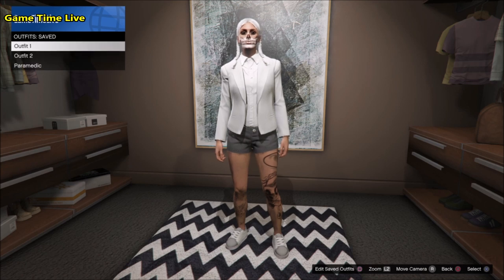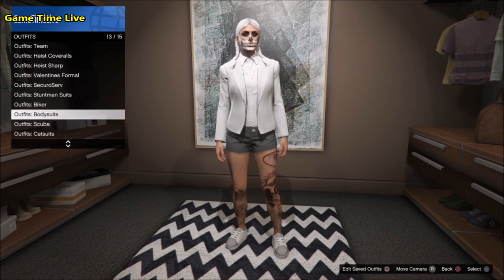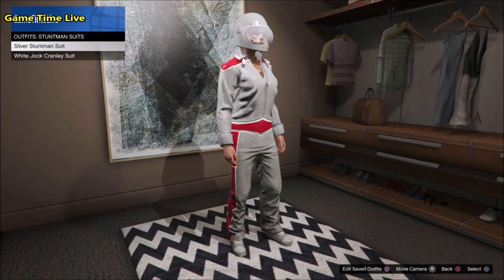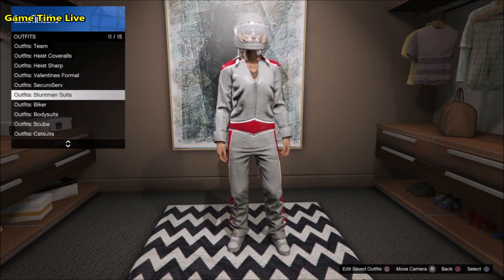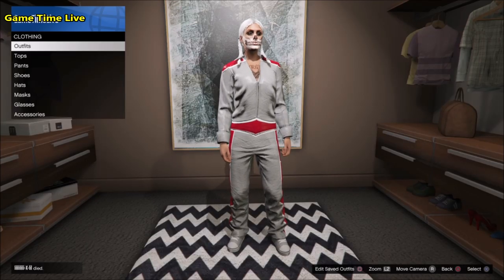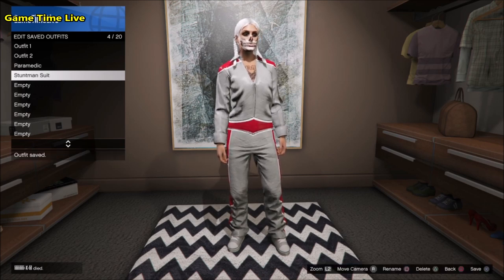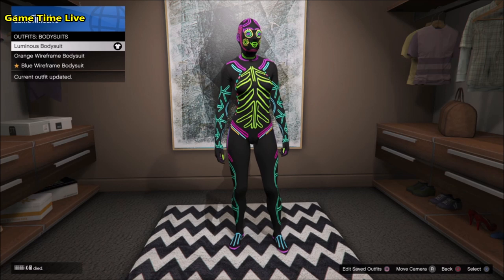Both outfits have successfully transferred over to the female character. Now we're going to start with the preparation for outfit number one — the white and gray outfit. Go over to the clothes store and make sure that you have bought the silver stuntman suit, because we need these shoes in order to merge them onto the outfits. Once you've got the outfit bought, simply take off the helmet on the outfit and save it anywhere inside your saved outfits list. Then go into the body suits and buy any of these body suits — I bought the luminous body suit.